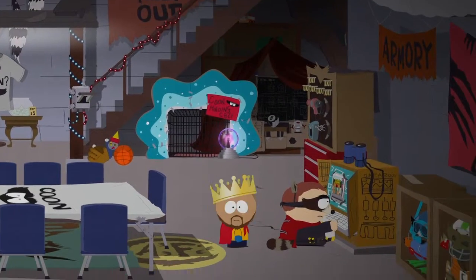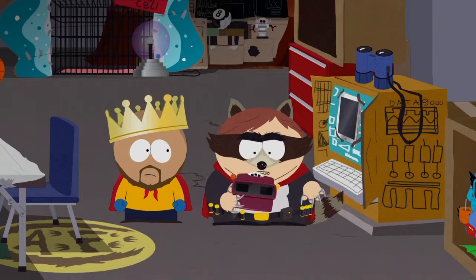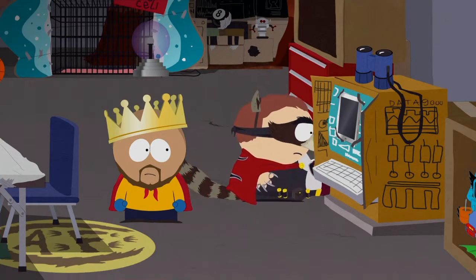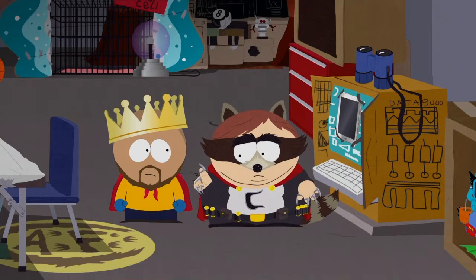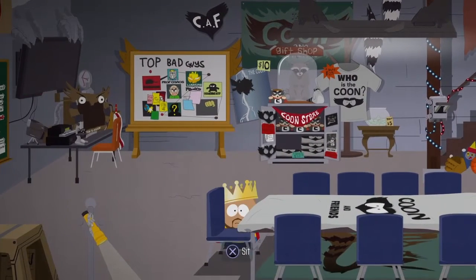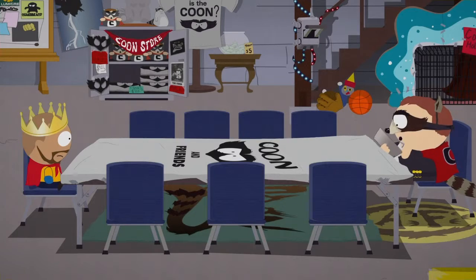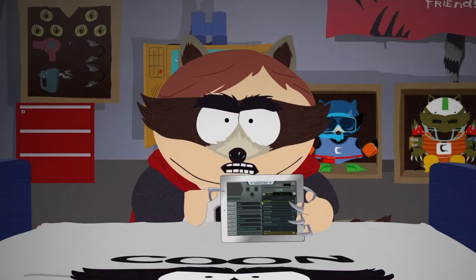Cartman: 'That took long enough. DeFernese device active. You really want to be a superhero, huh? Play with the big boys? Well, maybe you can be useful. Have a seat at the table, please.' So now we can make our character a superhero. We have to have a superhero persona, then fill out our character sheet on Coonstagram.